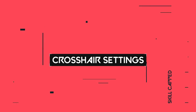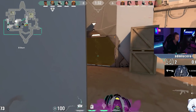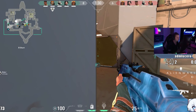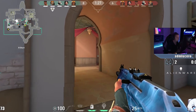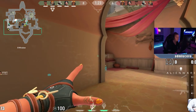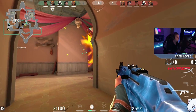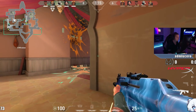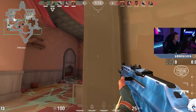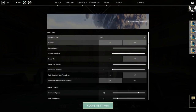Moving on to tip number 7: crosshair settings. Your crosshair is your signature in Valorant and the source of the most asked question to streamers and pros. It can be far too big and distracting — slowing your reaction time — or too small and obscure that you lose track of it and miss a vital headshot. There is no perfect crosshair, but there are some must-haves. For beginners, keep your outer lines, movement error, and firing error on.